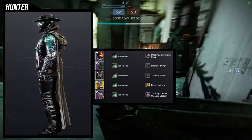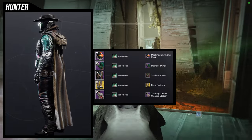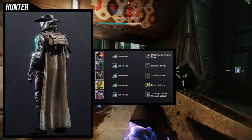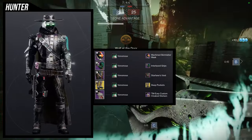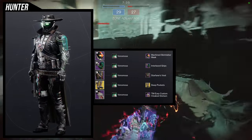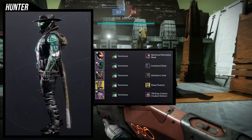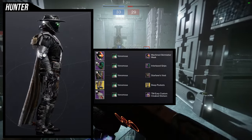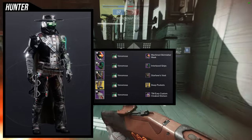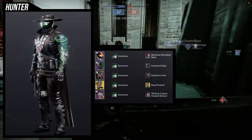A few things to note: I am unfortunately using two pieces from old Season Passes. Specifically, the Interlaced Grips is from Season of the Splicer, and Starfarer's Vest is from Season of the Plunder. If you don't have those, there are some pieces you can switch out. I would probably swap the Interlaced Grips for the Deep Stone Crypt Arms. For the Starfarer's Vest, you could just put on the TM Urp custom chest piece since it literally goes with it. Just make sure the custom Cloaked Stetson collar goes with whatever chest piece you choose — that's why I like Starfarer's Vest. The main focus for the arms is that they should look electrical, have wires, or give a sign of a cyborg. Or if you just want the helmet, you can do cowboy arms and chest piece and that'll look cool too.